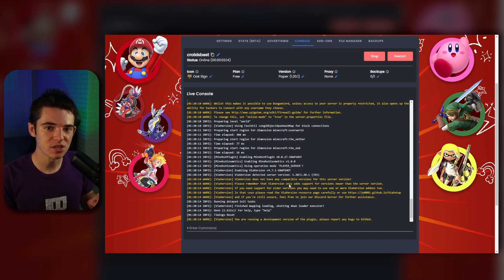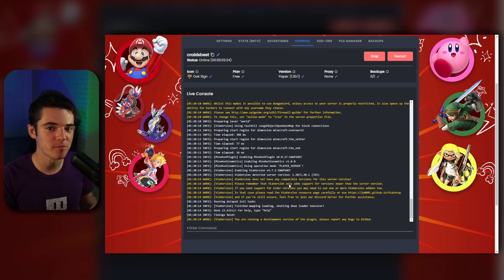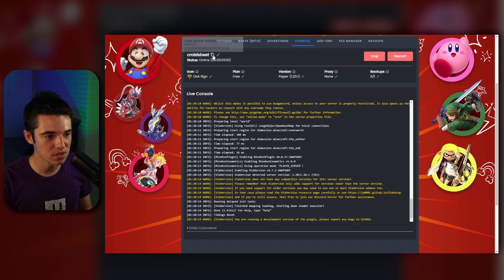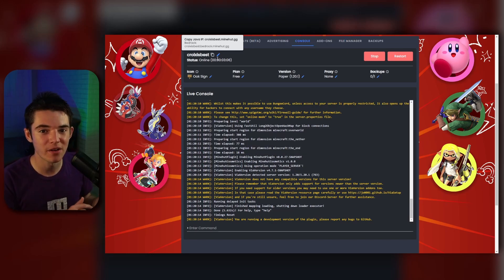And there we go — our server started up in six seconds. It's more like 5.632, but that doesn't matter — it's basically six seconds for all you decimal nerds out there. So to join our server, we just want to click on this to copy that IP. Now I'm going to show you how to join on Java first, and then I'll show you how to join on Bedrock.